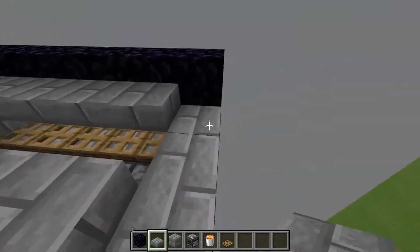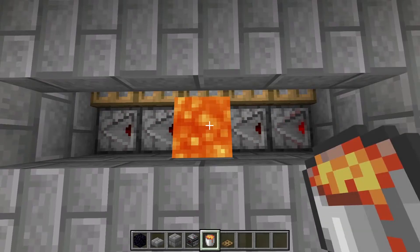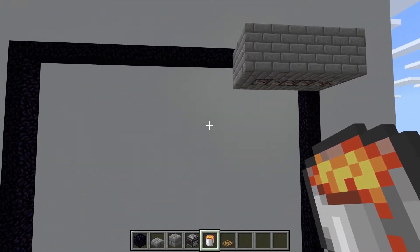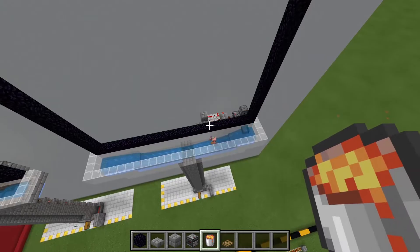Let's cover this up as well so nothing can spawn on there. And all we need to do is place lava. Then the portal should start to update and turn on and off. And as you can see it is already spawning.